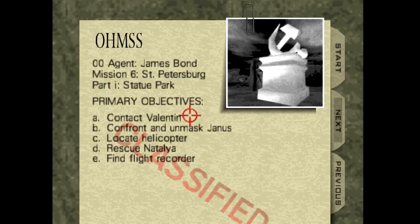Alright, so we've got to contact Valentin, confront and unmask Janus, locate helicopter, rescue Natalia, and find a flight recorder. I believe four of these objectives are all at the end of the mission. It's only finding Valentin and getting back to the start of the mission we'll need to worry about.